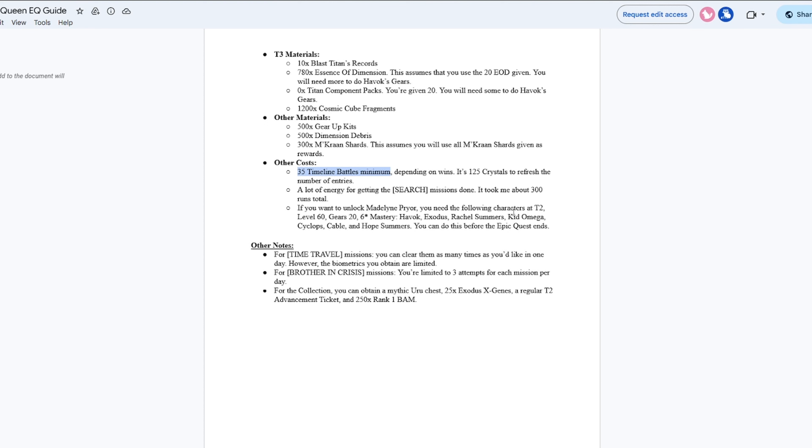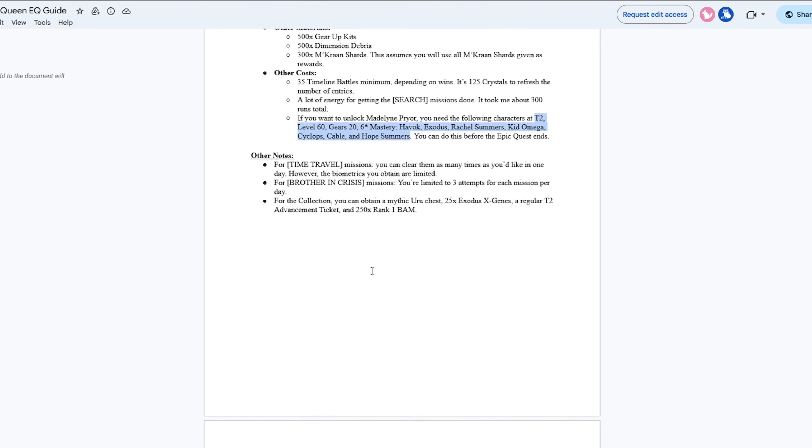If you want to unlock Madelyne Pryor, you're going to need the following characters at Tier 2: Havok, Exodus, Rachel Summers, Kid Omega, Cyclops, Cable, and Hope Summers. Also, you're limited to three times for the Brother in Crisis mission, so you're actually going to have to clear it five times total. No matter what you do, even if you rush through the whole Epic Quest, it's going to take you two days minimum, because you can only clear it three times before having to wait for a reset.